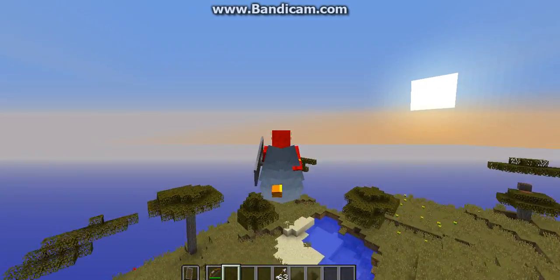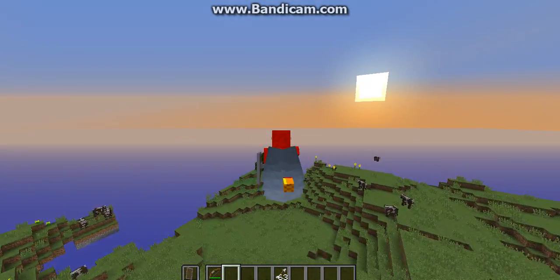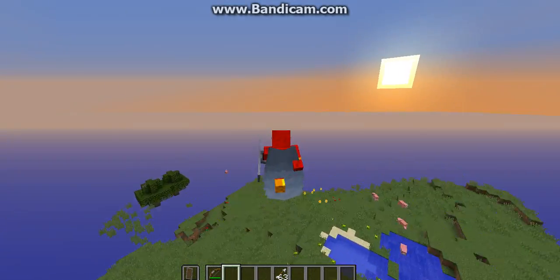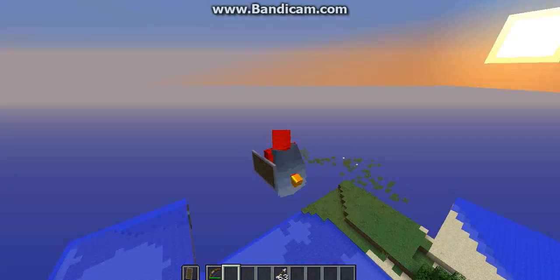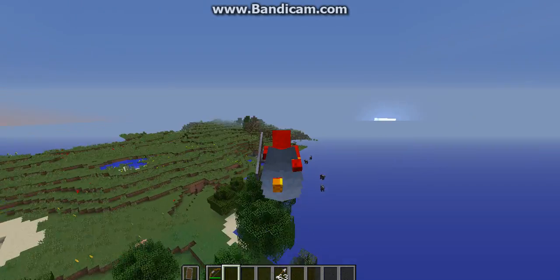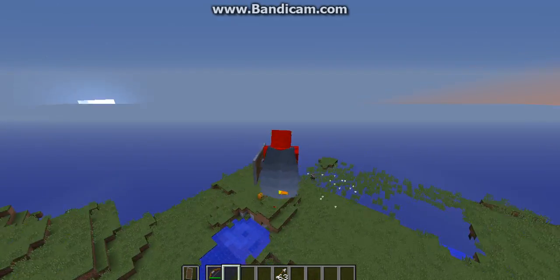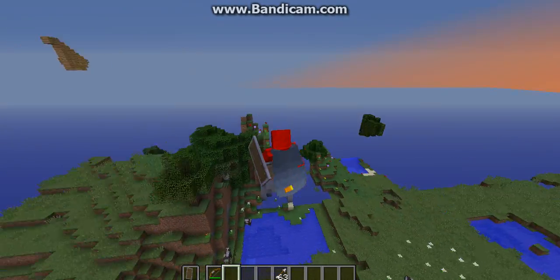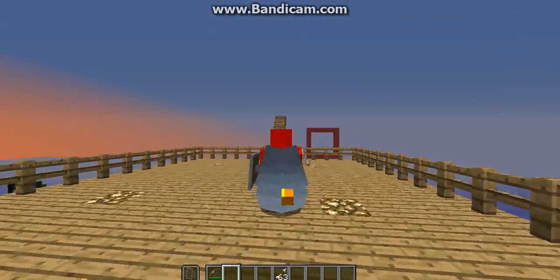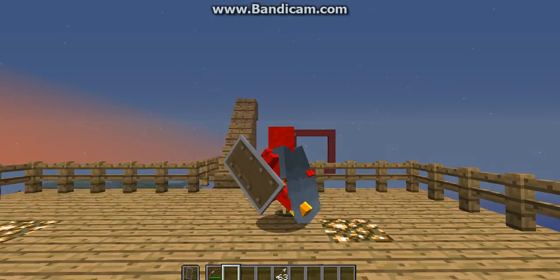The problem with these things in survival is you can only find the Elytra in the End — not the regular plain old End, but the new End. Which is kind of a bummer, but I guess I see the reasons. Just imagine if you could craft it all the time — the crafting recipe wouldn't be that hard if you think about it.